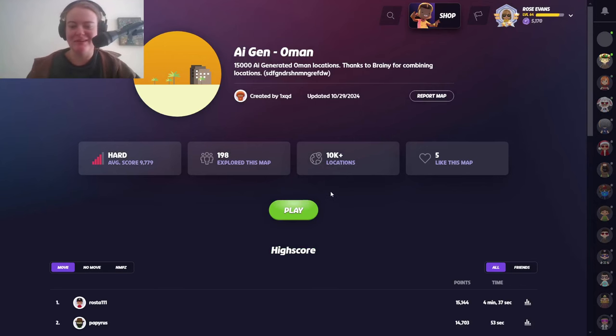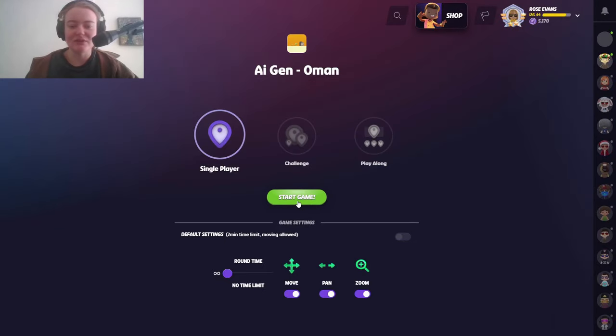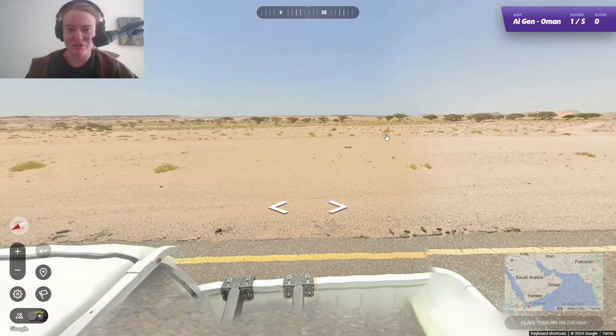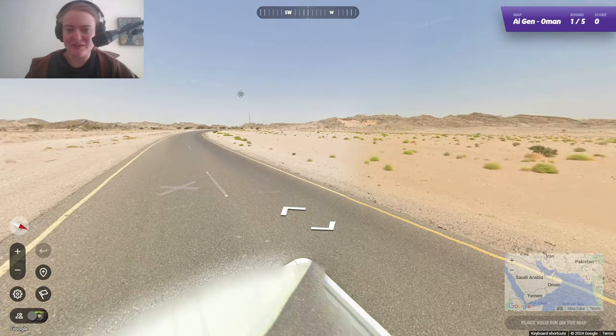Exciting news — there's a new country in GeoGuessr. Again. We got Liechtenstein a couple weeks ago and now we have Oman. Very different countries. It just came out, so there's no Plonk Guide or anything. I don't know what I'm doing. I'm just gonna play it and we'll have a look around, see what it looks like, and I guess try and make some guesses, but I've obviously never played this country before, so I don't know anything about it. We'll just have a bit of a look around, a bit of an explore, see what we can see.